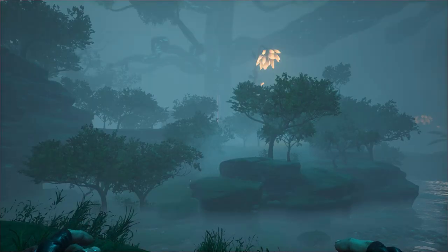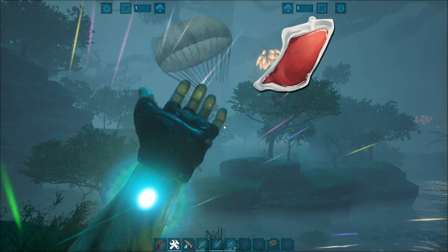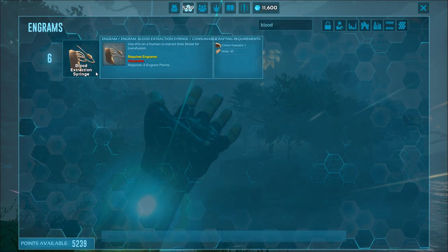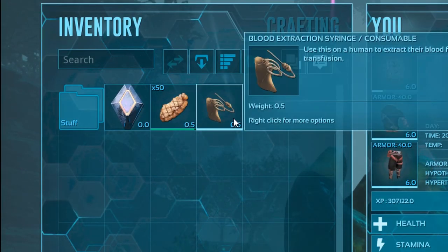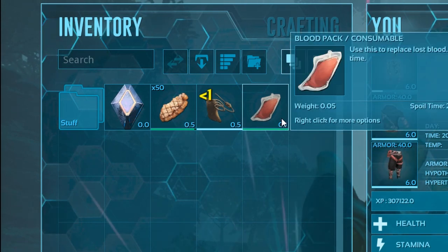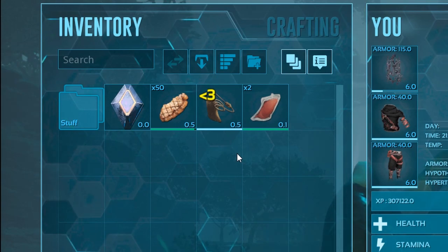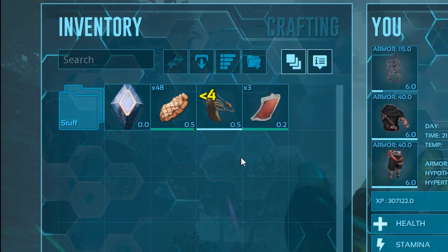For taming the Bloodstalker, the only things you will need are blood packs and some parachutes just in case things go wrong. To get blood packs, you will need to learn and make the Blood Extraction Syringe. Once you've done that, you keep it in your inventory and start extracting your own blood. Each time you'll lose 25 health and you can use it every 5 seconds. You'll need to keep extracting your blood until you have around 1000 blood packs, so farming these will take you some time.